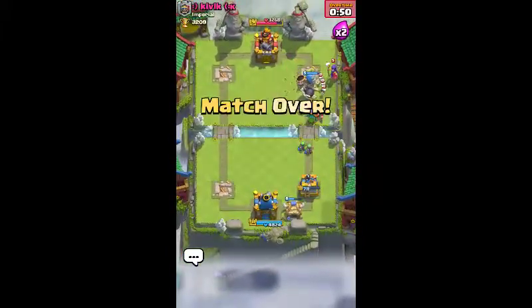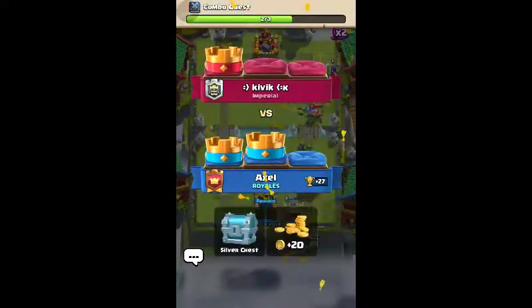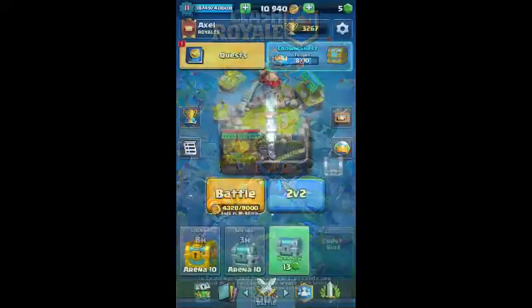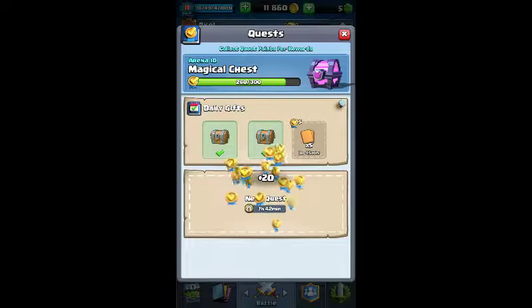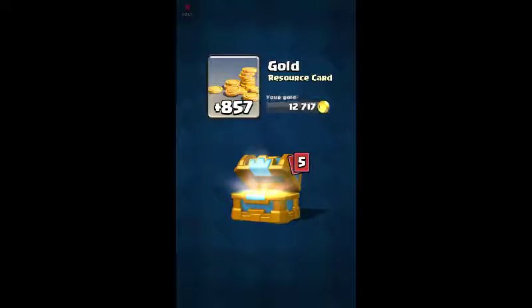We got our two crowns for our crown chest. We won. And then we got our quest complete with this one. Boom. We'll collect our reward. We got a 20 bomb tower. Yay. And that puts us at 280.